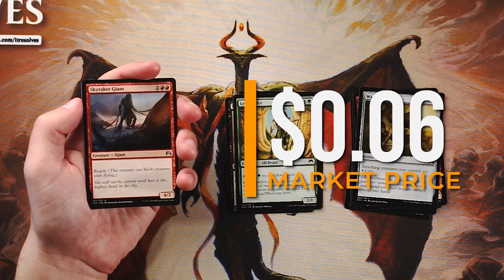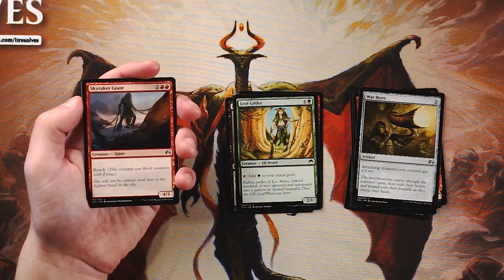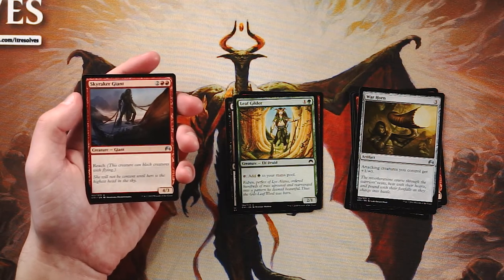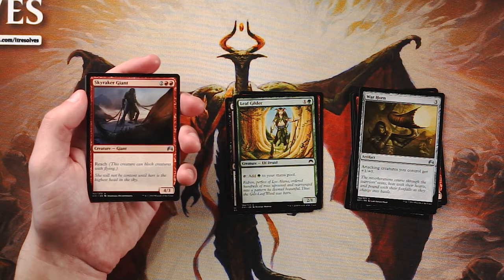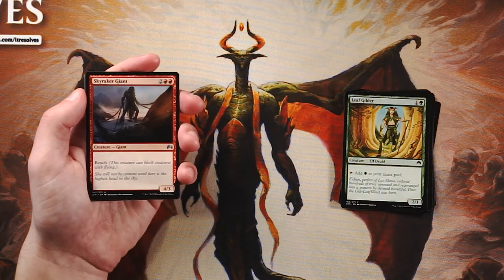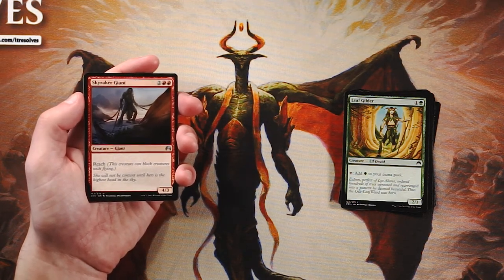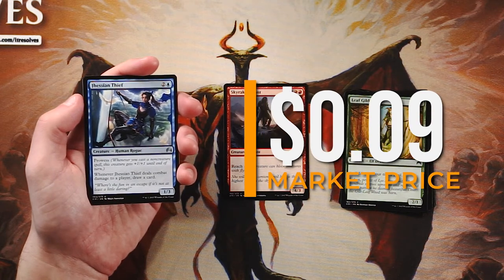Skyraker Giant is a 4/3 for two and two red with reach — actually a very solid four-drop and the most powerhouse card we've gotten so far. It's on curve for a core set, and while I'd love a 4/4, it will still do a lot. The reach gives extra utility dealing with things in the sky, keeping the blue-white flyer strategy at bay. It's definitely a better pick than what we've already got. I'm considering it over the Leaf Gilder but this card is strong on its own.